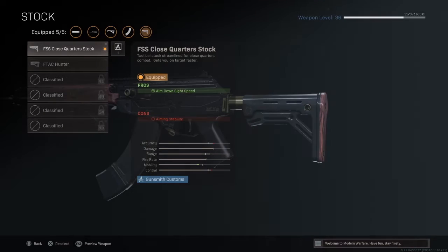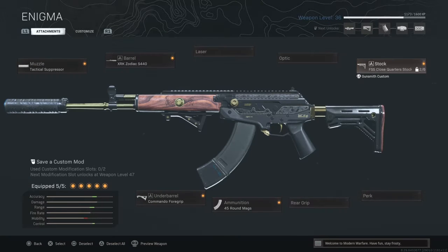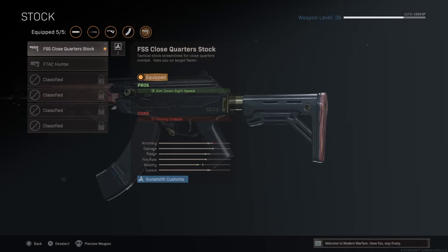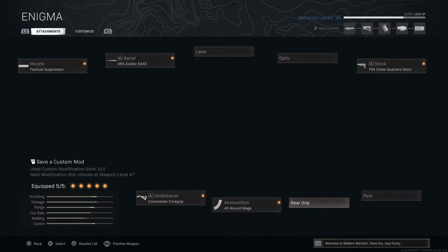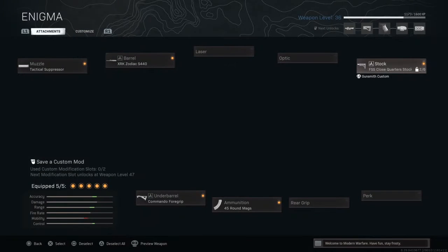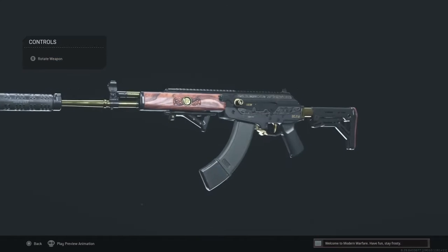For the last attachment, we're going to use the FSS Close Quarter Stock, which grants Aim Down Sight Speed. This comes with the Enigma Blueprint, so I basically already have it unlocked at level 0. I would recommend a tactical laser, but you unlock that at level 61 which is pretty high, so for now I recommend the FSS Close Quarter Stock. If you are taking no barrel, I would say the stippled grip tape for sprint to fire speed. The FSS Close Quarter Stock increases aim down sight speed by more frames than the stippled grip tape. This Amax is great for medium range, short range, and a little bit of long range if you can control the recoil.